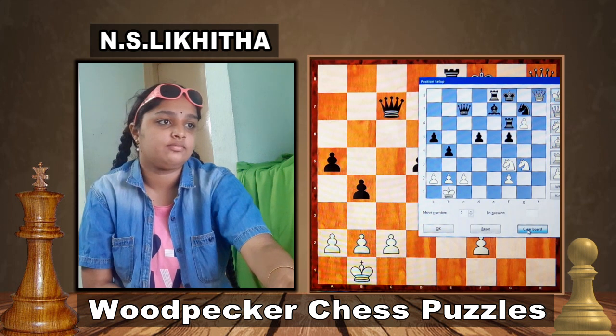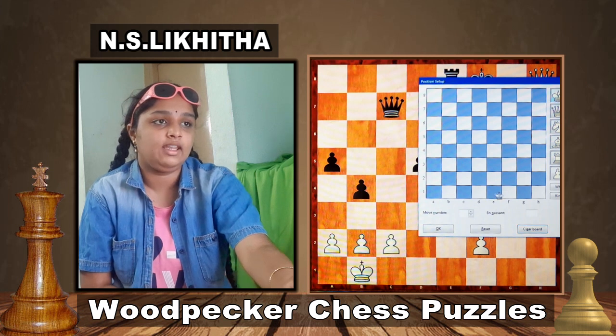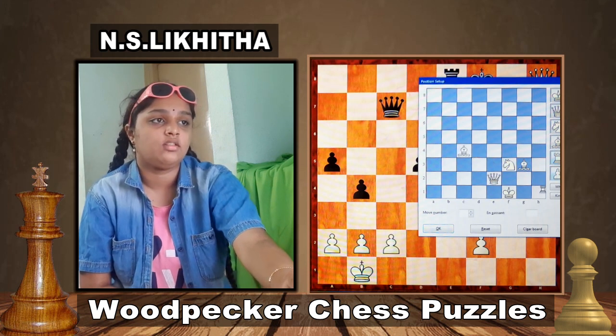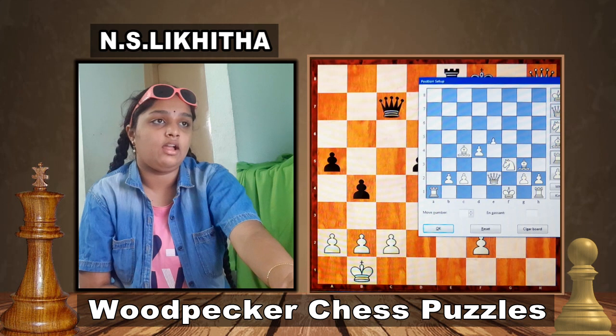Moving to the next puzzle. White's King is on f1, Queen e2, Knight f3, Bishop g3, Bishop c4, Rooks on h1 and a1, Pawns on h2, g2, b2, c2, d4 and d5.